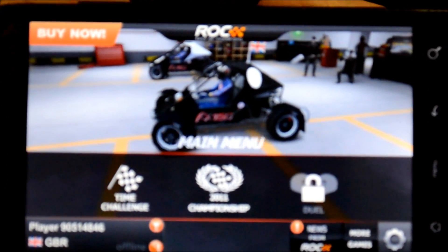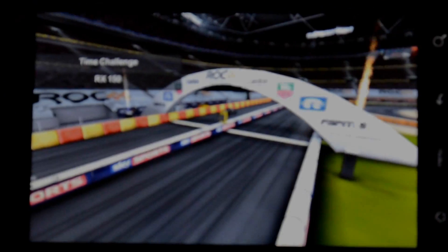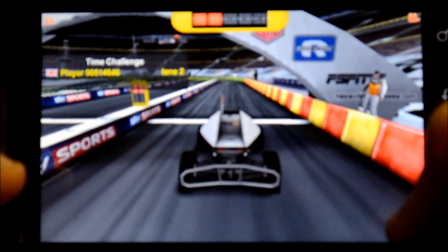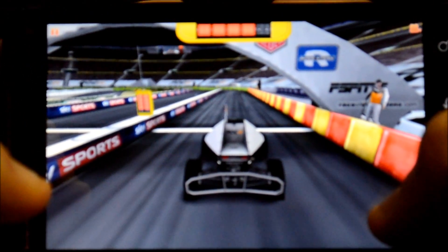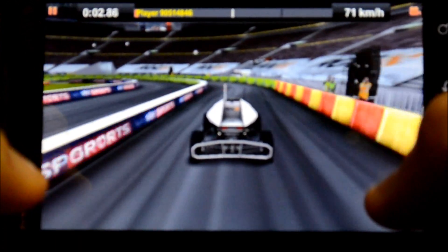It'll take a couple minutes to download but after that you're good to go and can just race. You hold down on the right side of the screen to accelerate, the left side is your brake, and you tilt your screen to turn. You can tilt it pretty hard and drift around corners.